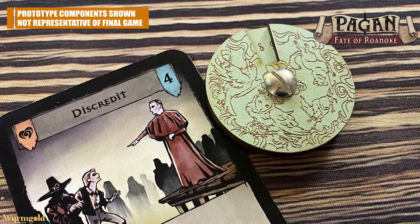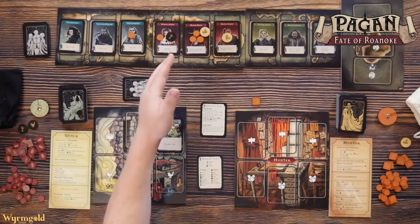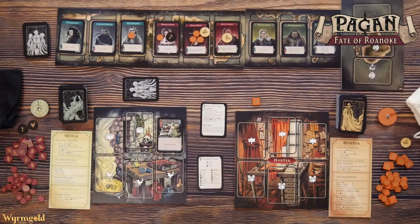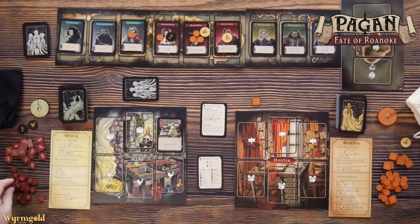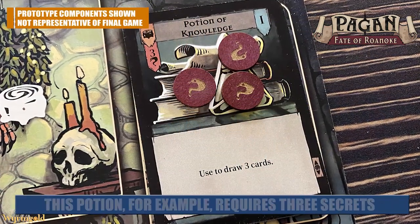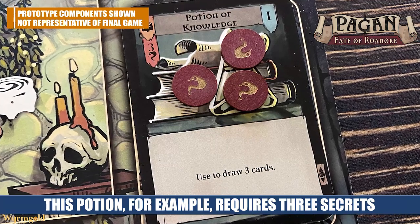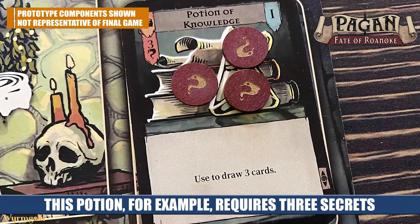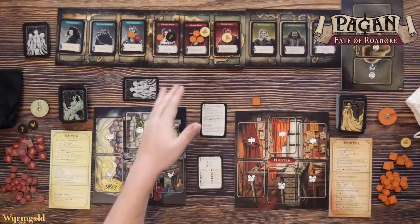The witch has brews. Every time you visit a character that lets you place tokens, you can choose to place those tokens on a brew that matches that color instead of on a specific character. As soon as a brew gets the required number of secrets it triggers immediately and you get some kind of effect. So the witch has to decide: do I want to work on my brews, or do I want to spread secrets to the characters?